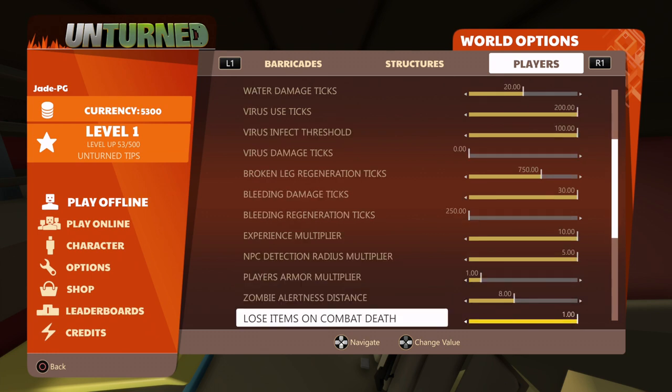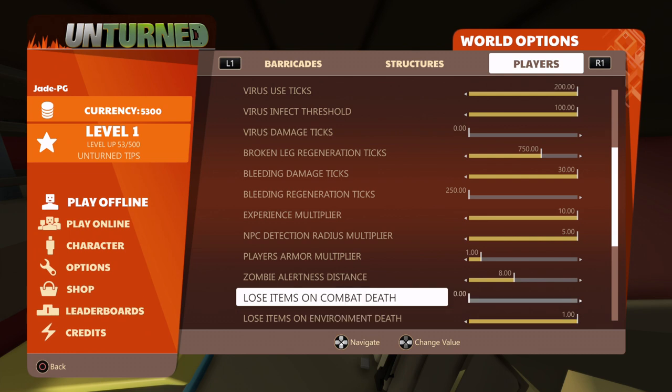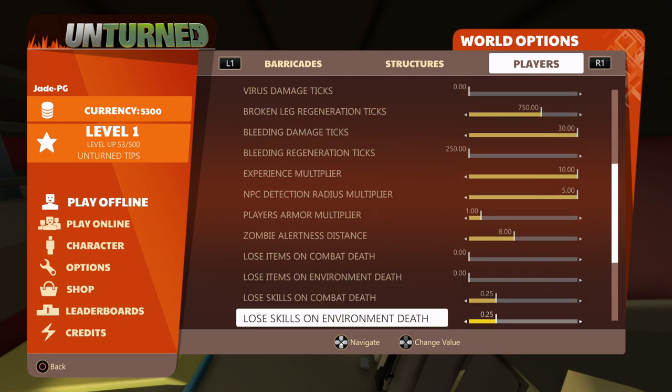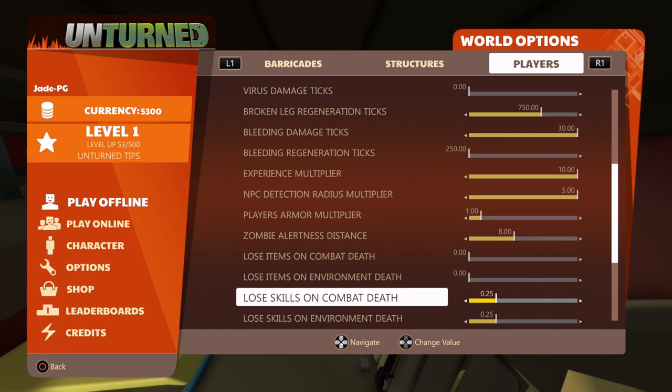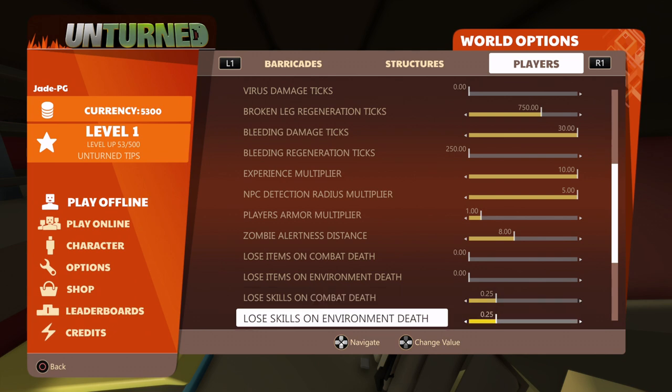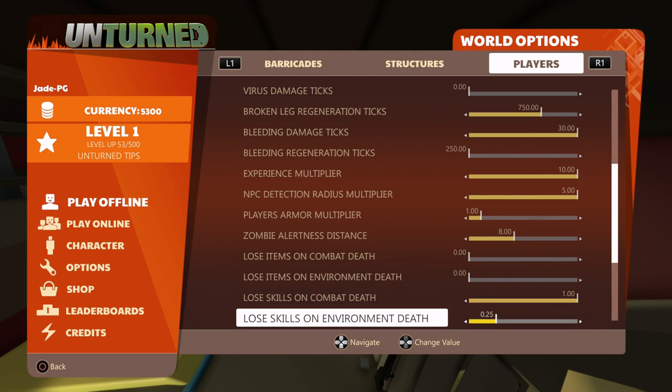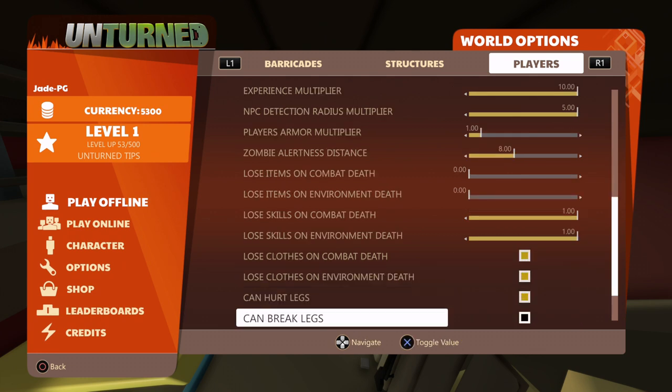I've put my items on the left here, so I'll lose every single item when I die from either environment or combat. If you want to keep them, put it to one. Skills is automatically set at 25 — when you die, unless they're your specialized skills, you'll lose 75% of your skill points. But if you point it all the way to the right, you won't lose any skills when you die.